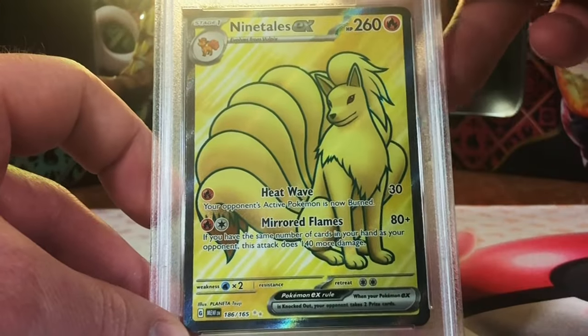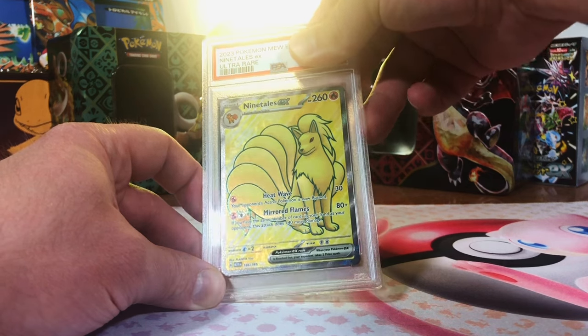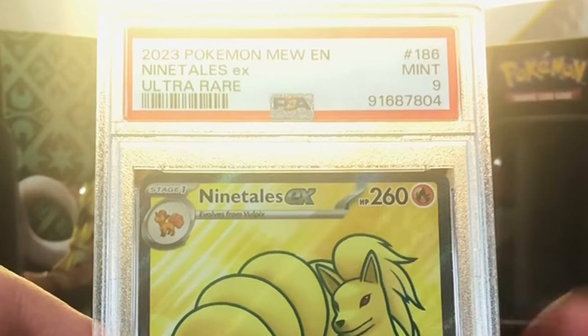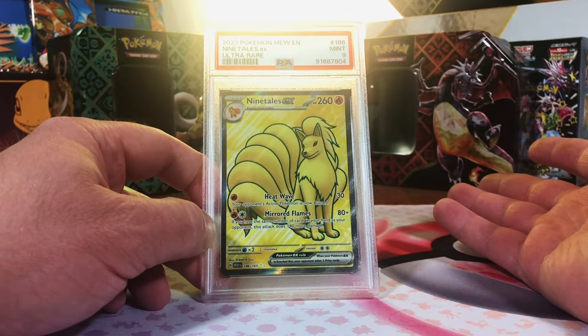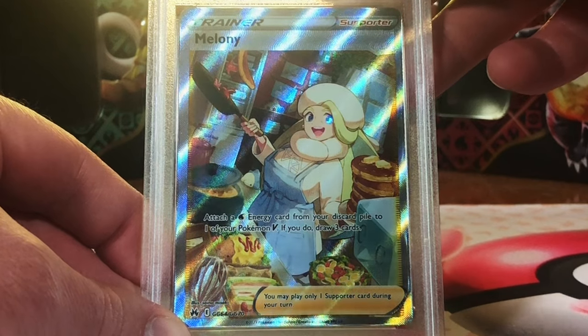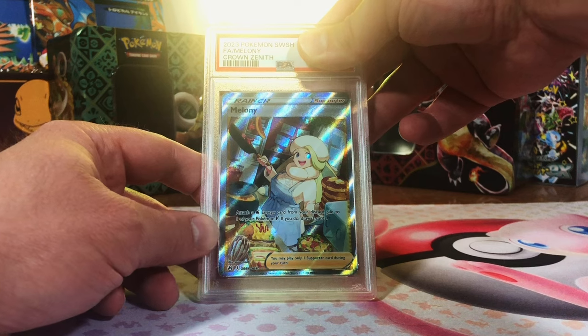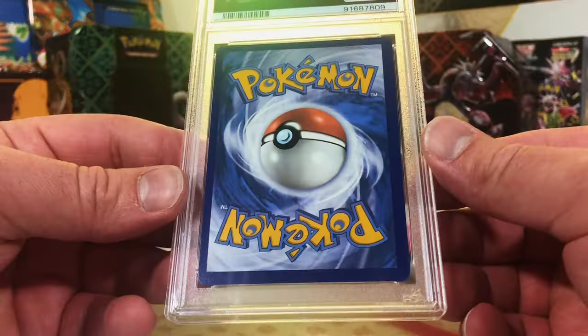Ninetales EX Full Art from 151. Beautiful Full Art — I'm thinking this one's a 9 more than likely. Mint 9. Nines and Tens — we can't stop, we won't stop. Melanie, Crown Zenith Galarian Gallery Full Art. This one is a 9. Mint 9 — I don't even have to guess anymore at this point. Four left, got a Rayquaza in here somewhere.